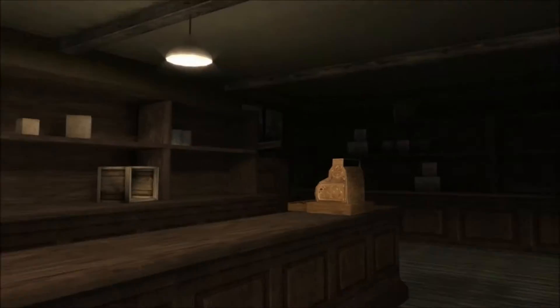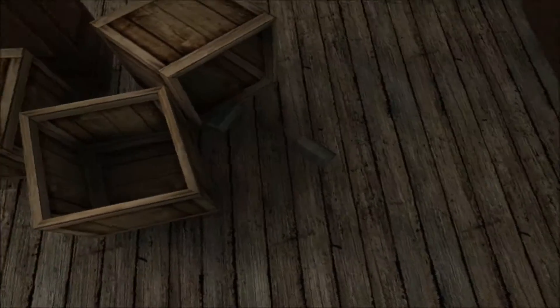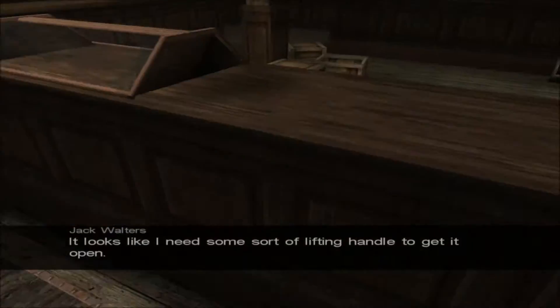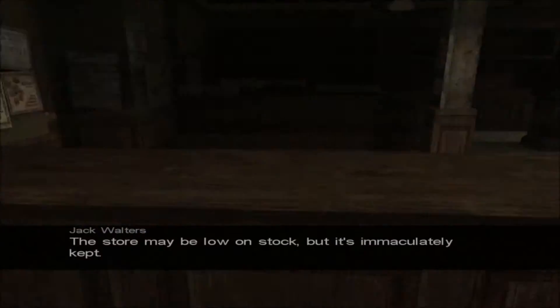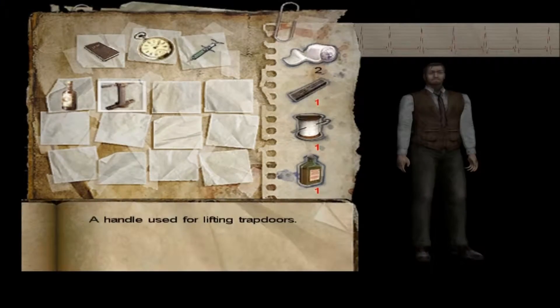I can see way better now but it's supposed to be dark. I couldn't see that before — oh my god, I knew it. Looks like the door was forced open. There's a bottle of bootleg rum and a wooden handle. It looks like I need some sort of lifting handle to get it open. The store may be low on stock but it's immaculately kept.